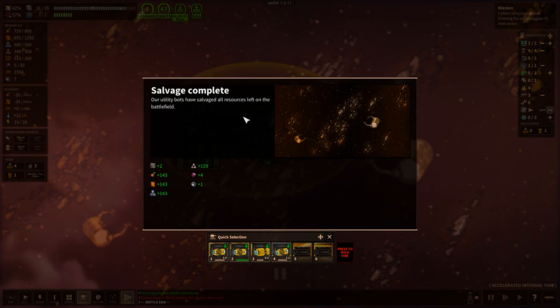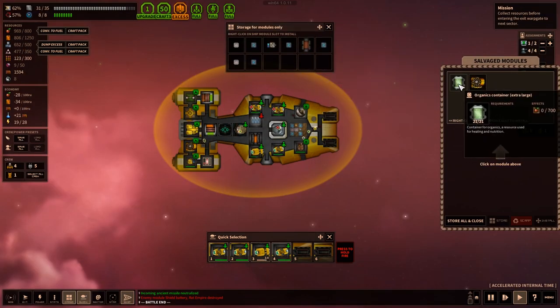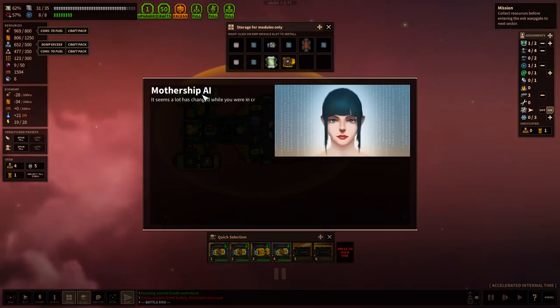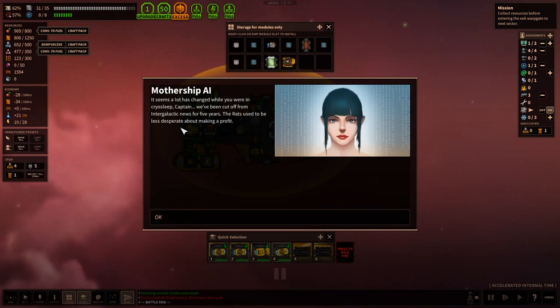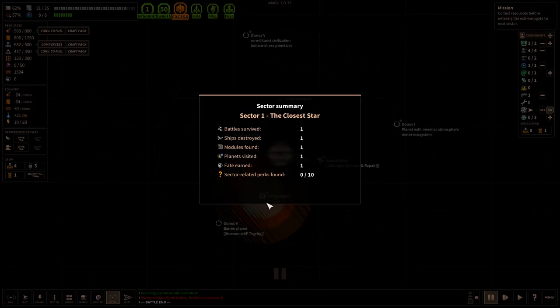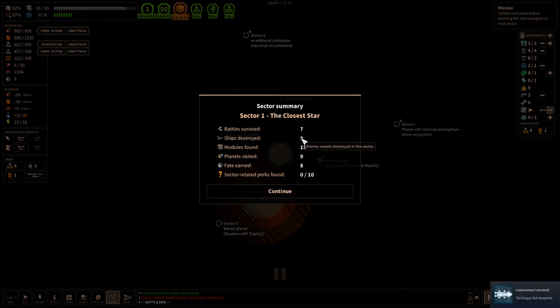We're laden with stuff again. We got organics container and more — I'll take all of that. This is a one-way gate so we're going to warp. The mothership AI says: 'It seems a lot has changed while you were in cryosleep, Captain — we've been cut off from the intergalactic news for five years. The rats used to be less desperate about making a profit.' New ship unlocked: Rogue Rat — our AI tapped into the rat empire information networks. Summary of Sector 1, The Closest Star: we survived 7 battles, destroyed 9 ships, found 15 modules, and completed 9 planets.